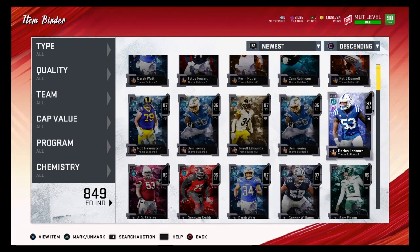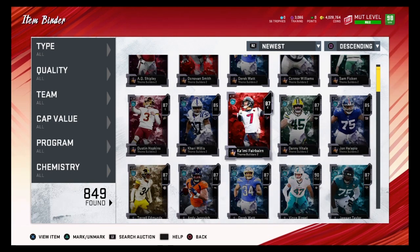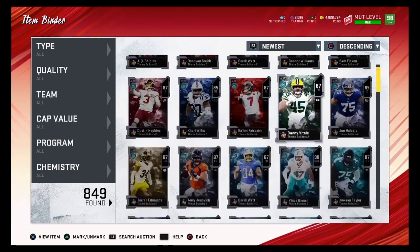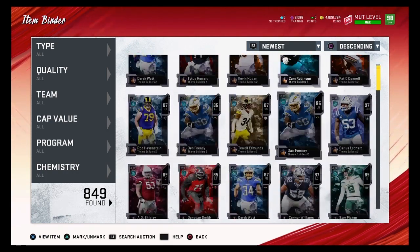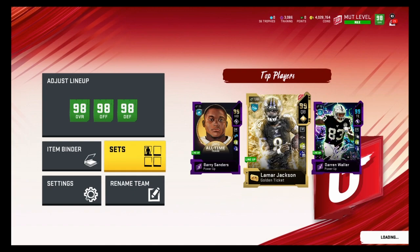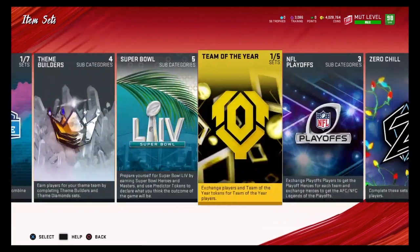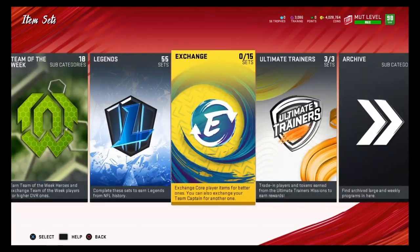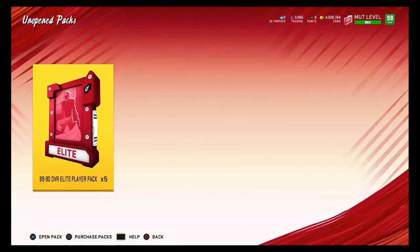Besides that we didn't get too lucky — we pulled one 90 overall. That's kind of disappointing, only pulling two 90-plus overalls out of 40 packs. But we did pull a decent amount of 87 overalls, and with 87 overalls you can still make a lot of profit. I'm going to put all my 87 overalls into the 89 to 90 overall Elite Exchange set and then we'll do a pack opening.